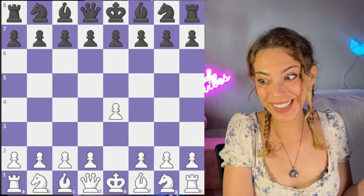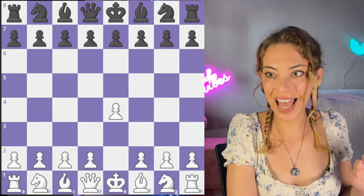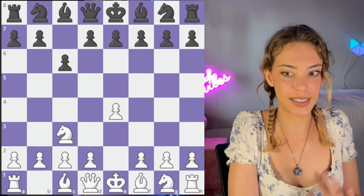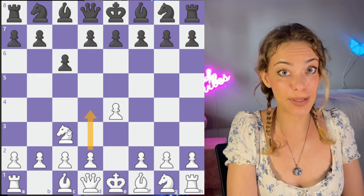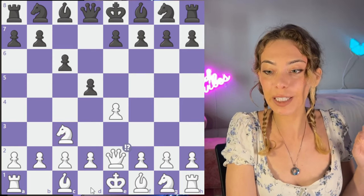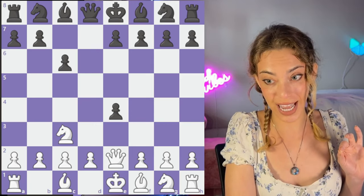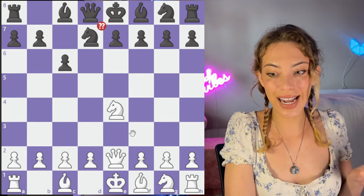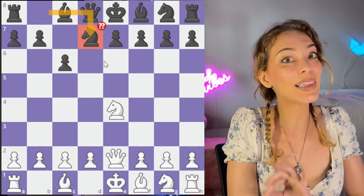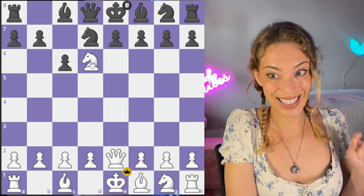This is for my Caro-Kann players out there. We're going to end up with our normal Caro structure. Nc3 is a typical response — we see d4 a lot more, but this is something to be careful of as a Caro player if you end up seeing Nc3. After we go in, they're going to make the really weird move Qe2, and now you have to be immediately on alert. After takes, knight takes, Nd7 is a very common theme in the Caro-Kann. If you're a Caro-Kann player, please don't autopilot this, because you're going to get hit with Nd6.